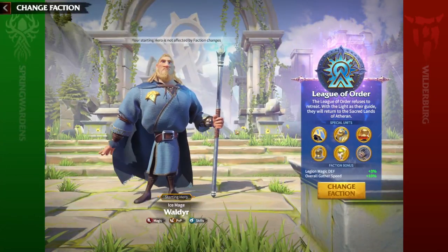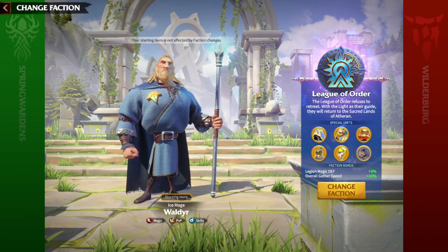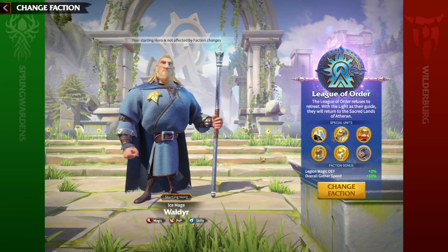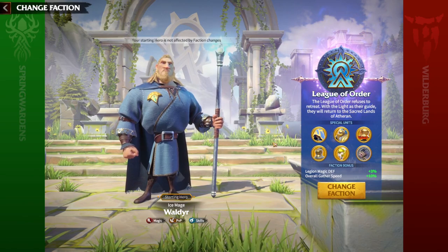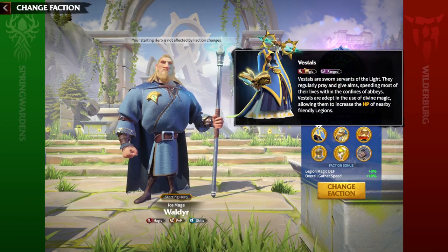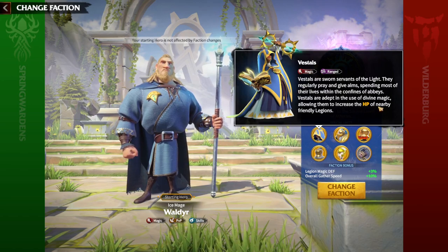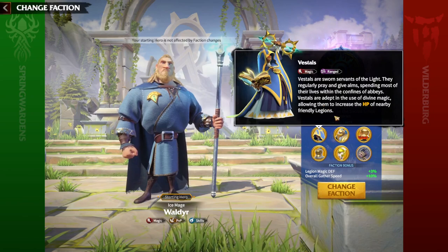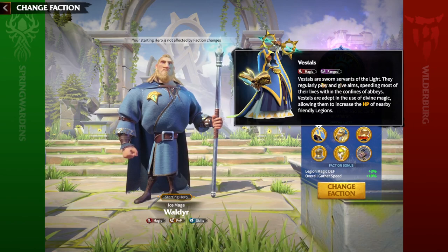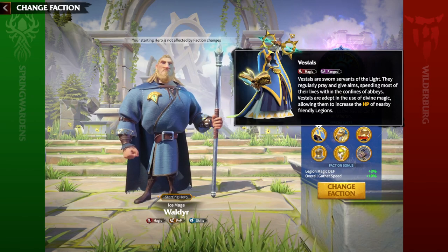We're going to dig deep inside and see why they are so good as a free-to-play faction, and why even pay-to-win players are using the faction. First of all, mages — Vestals — are called the mages in the League of Orders faction. They get increased HP whenever there is a friendly legion. Not a groundbreaking buff, but being tanky for a unit is great, so additional hit points for Vestals of League of Orders.